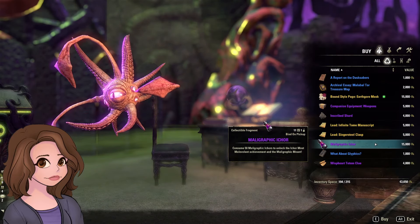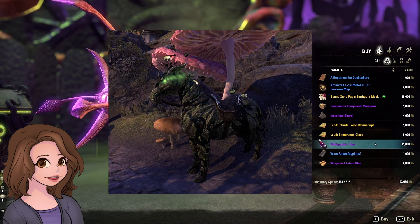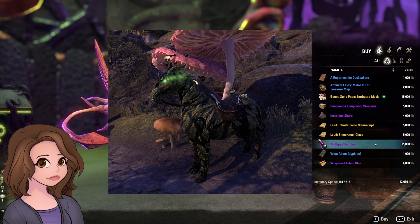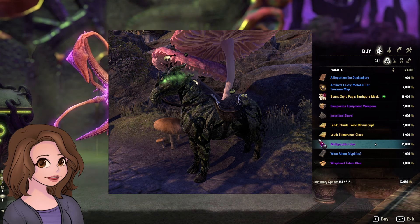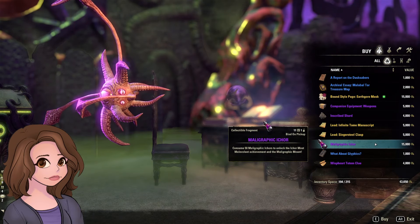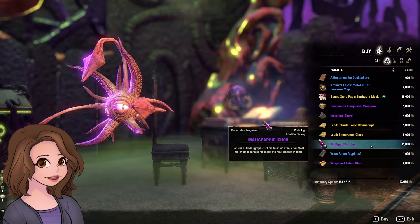Moving on, we have our Malagraphic Ichor. 50 of these give you the Malagraphic Mount. Again, if we're running Infinite Archive — just one or two arcs a day to get the daily — this probably isn't that difficult to get. But at 15,000 Archival Fortunes times 50 of them, I'm just skipping this one. Pretty much every time it pops up, we're going to ignore this one.